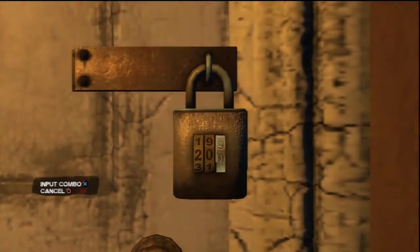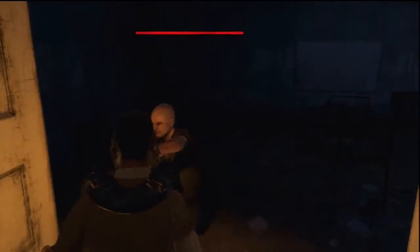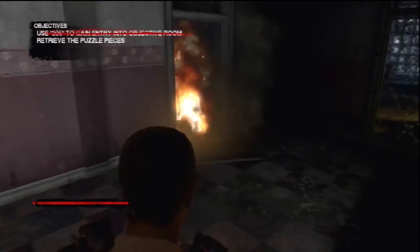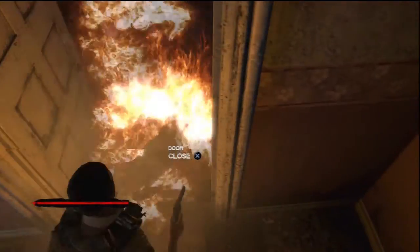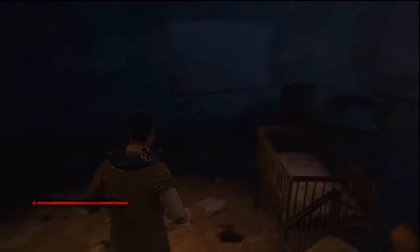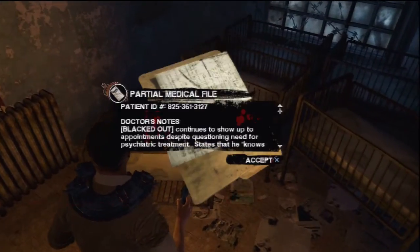Get ready for the victim with the bomb on his hand. If you still have the gun you should have no problem taking care of him. Once you have searched his corpse, head into the other room, or grab this case file in this corner.